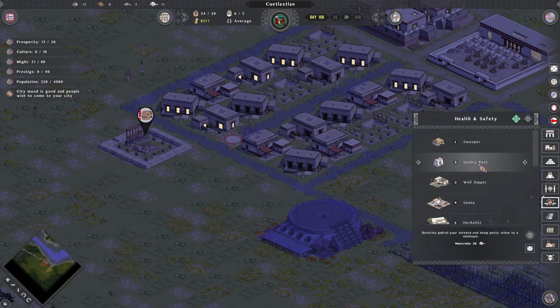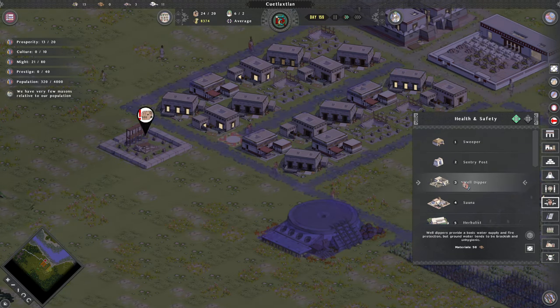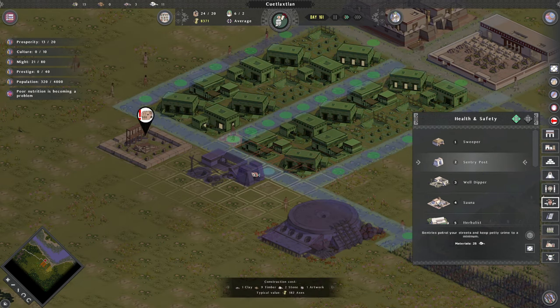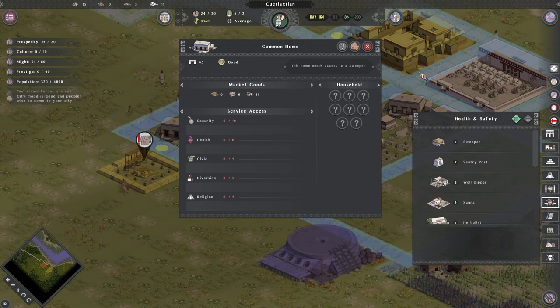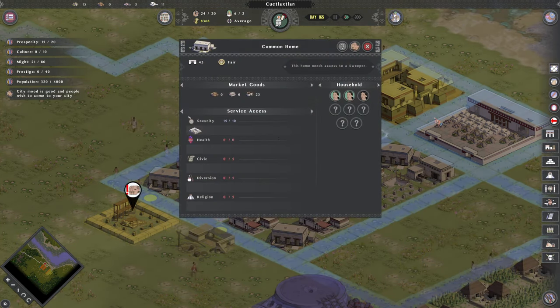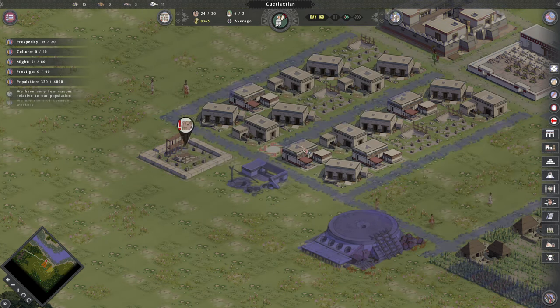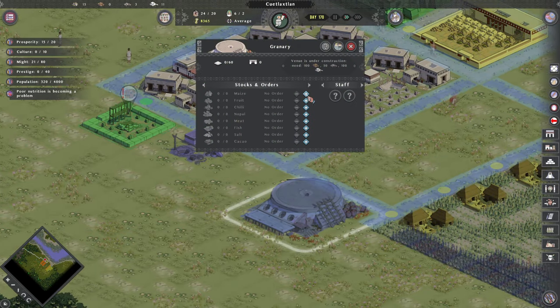We need a well dipper to go dipping in the wells and making sure people aren't catching on fire. A sentry post will keep people safe — actually we don't really need one of those, we've got a fortress right there, so safety is fine. The way upgrades work: they all need supplies filled up, and once they get all this stuff they will upgrade to the next level. They have to have it for a year, so they're not going to be bouncing back and forth upgrading and downgrading.